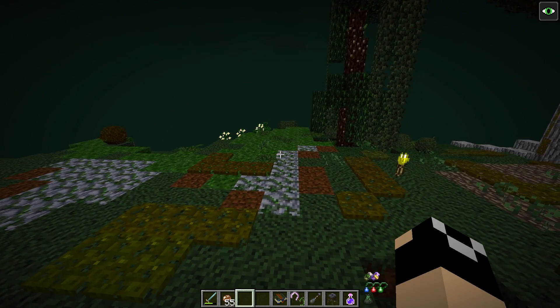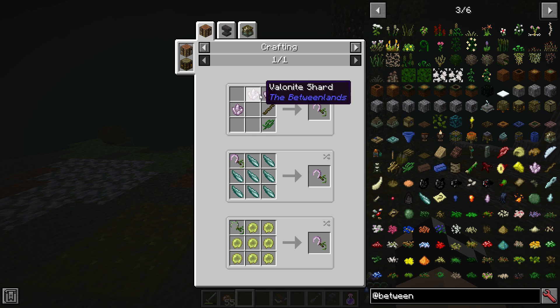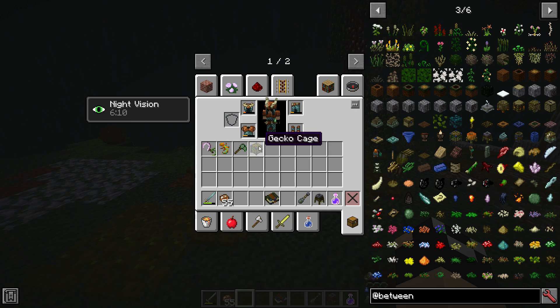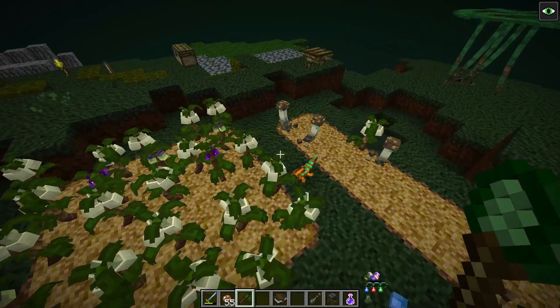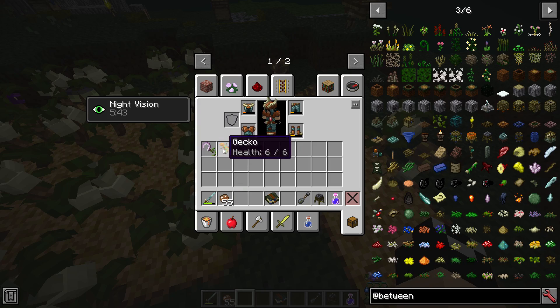Before you get started with Alchemy, there are a few things you're going to need. You need to get a Sickle, which with the standard recipe is going to require Valenite — not a ton of it, but a little. You're also going to need to make yourself a Net, which we've talked about before — very cheap to make, very early game. You also need to get a Gecko Cage and go out and capture some Geckos. Just find a Gecko and right-click it. They are fairly common.